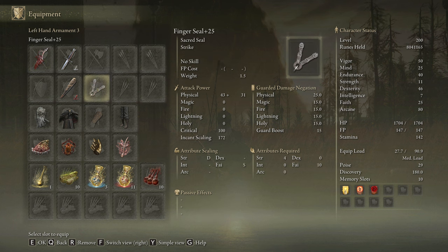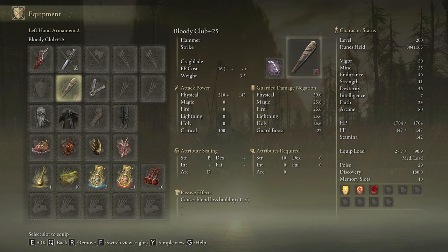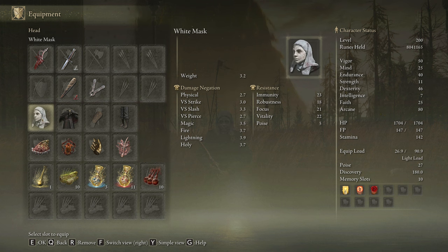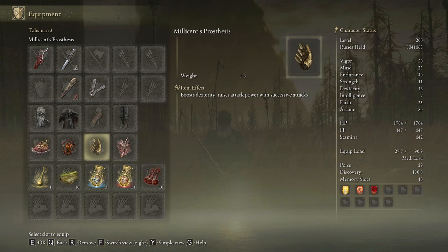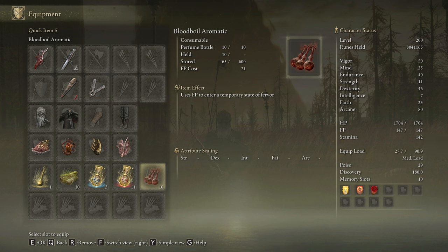We will use the Reduvia on plus 10 and any seal we have available to cast our main buffs; the seal doesn't need to be upgraded. Sadly the Reduvia is a dagger, which means the stance damage is very bad, so I'm going to be using the Club on plus 25 with the Cragblade Ash of War on the Bleed Affinity to help with that. To increase the damage of the Reduvia Bloodblade, I'm going to be using the entire Ansbach set, which increases the damage of the Dynasty skills by around 15%. The White Mask is not worth using here because it only gives roughly 1% more damage compared to the full Ansbach set. The best talismans for this build are the Shard of Alexander, the Lord of Blood's Exultation, Millicent's Prosthesis, and the Rotten Winged Sword Insignia. In our Flask of Wondrous Physick we are going to use the Bloodsucking Cracked Tear and the Thorny Cracked Tear. Once again we are going to be dealing only physical damage, so our best body buff is going to be Bloodboil Aromatic, but feel free to use Flame Grant Me Strength if you don't want to craft.